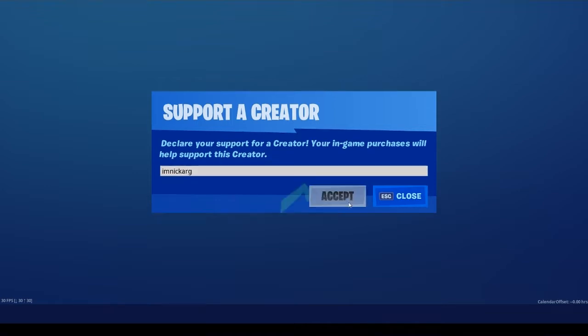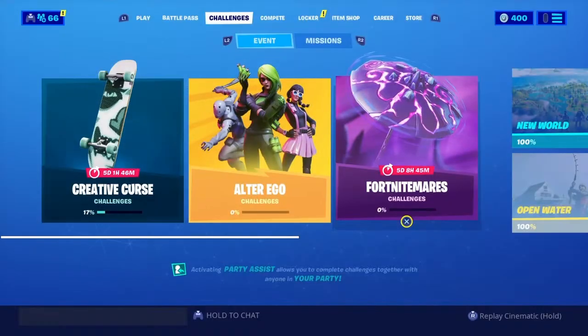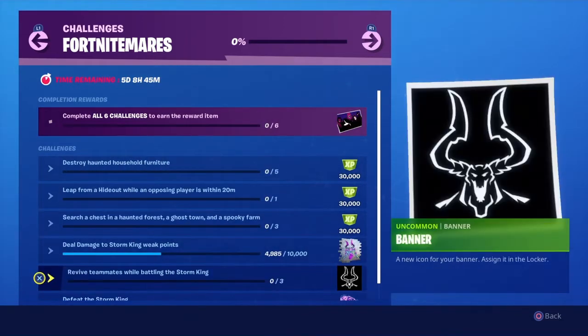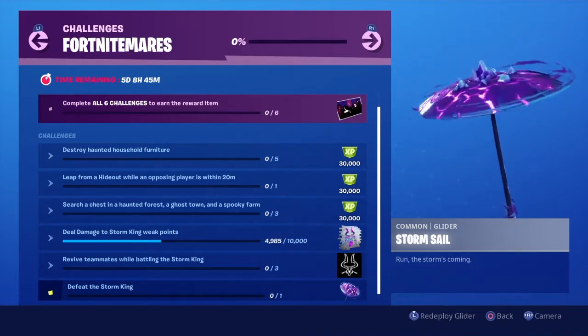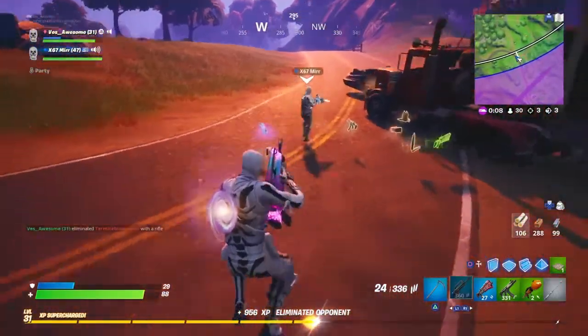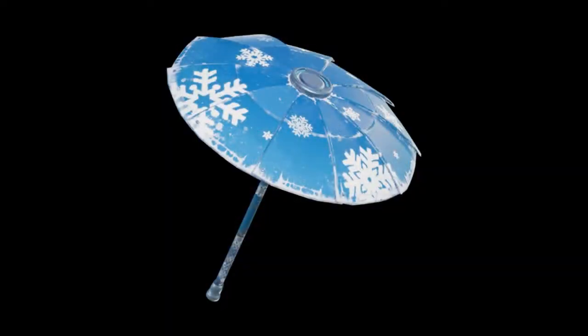I'm going to go from the most obvious to the not as obvious. The first one is going to be the Fortnite Mayors Challenges. As you guys can see, there's a loading screen, a ton of XP, a spray, an icon, as well as a glider called the Storm Stale Glider — and I have to say, it is extremely nice. Speaking of that glider, let me know down below in the comments: if you could only have one glider forever, would you choose this glider or the Season 2 Umbrella? I want to know your thoughts — which one do you like better?